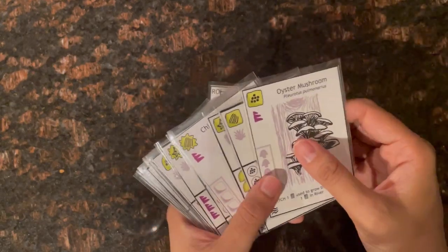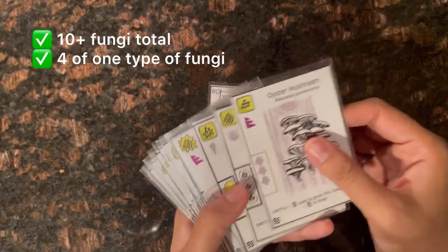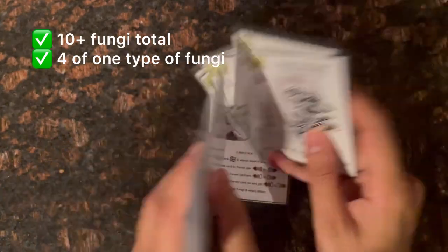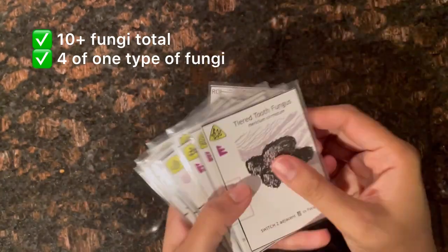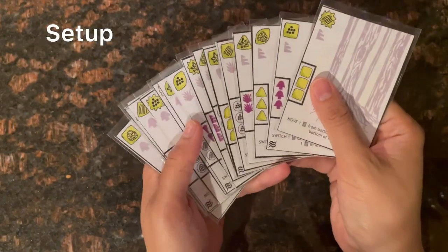The goal of the game is to grow fungi by meeting cost requirements and turning cards to the fungus side. You win if at the end of the game you have at least 10 fungi and at least four of one type — for example, four bracket-type fungi.